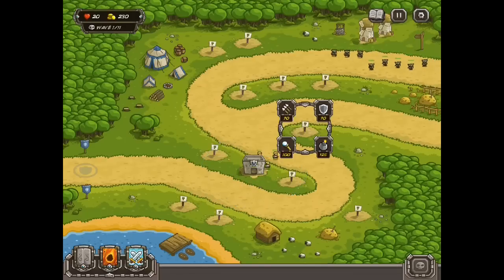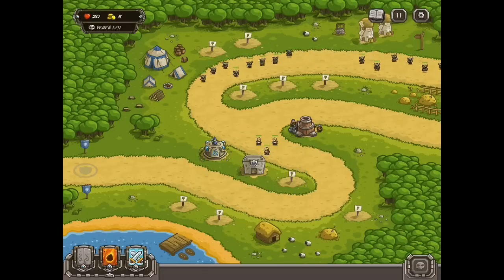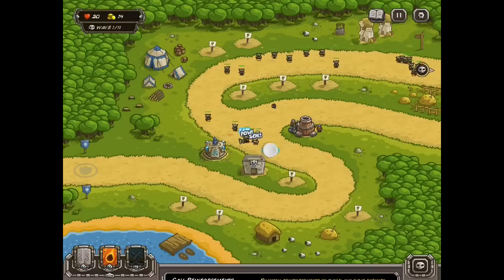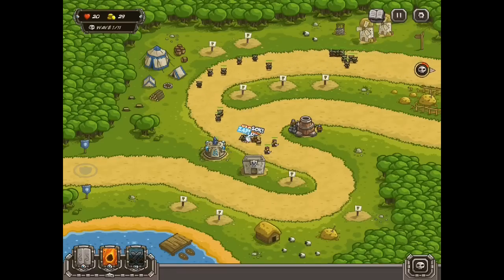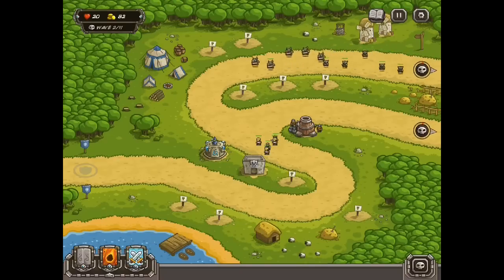The first thing we're going to do is build some barracks and send them over to the center of the map, then surround it with a mage and some artillery. We'll speed this up some, and this will hold you for a while. Just upgrade as you can — I believe the first thing we are going to upgrade is the mage.